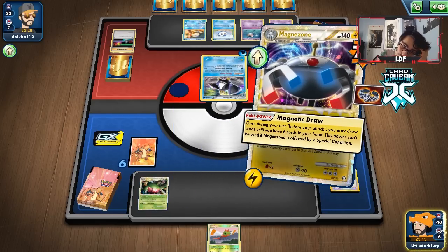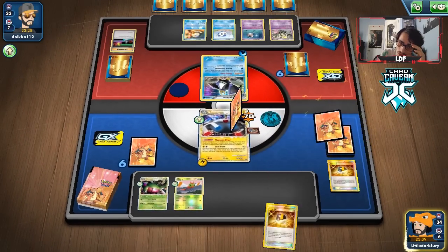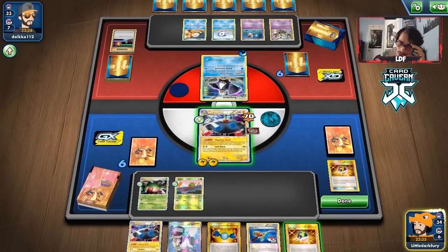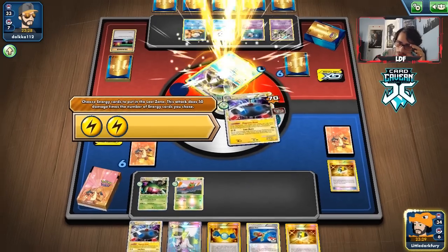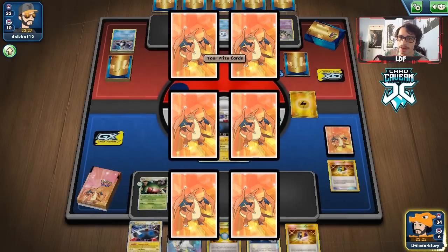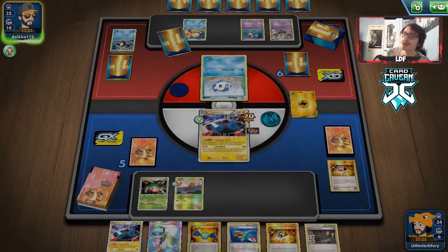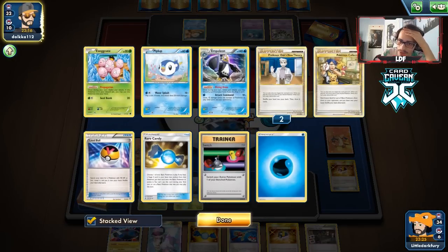We say bye to this Yen Mega and draw six. We can knock them out — nice! We have Ultra Ball to get another Magnezone. They might just knock it out, but we'll take the KO with Lost Burn — we give up our two energies. The awkward thing with Magnezone is you lose a lot of energy. We knock out their Empoleon and they need to find another one with a five-card hand. They actually got it — and they have another Rare Candy Empoleon, which is impressive.